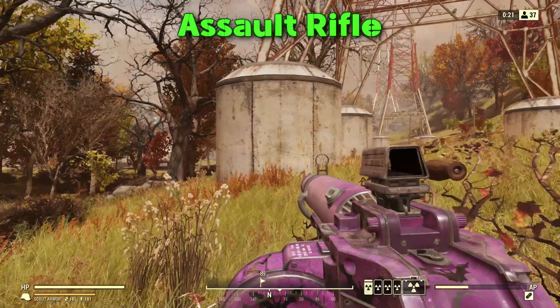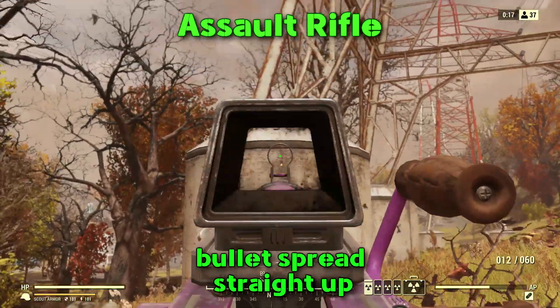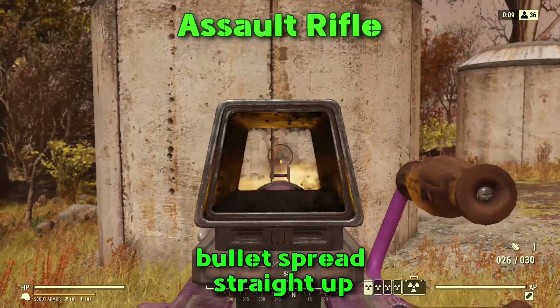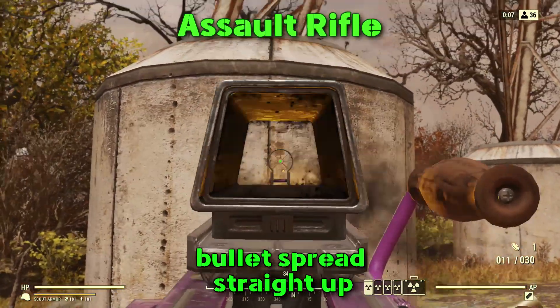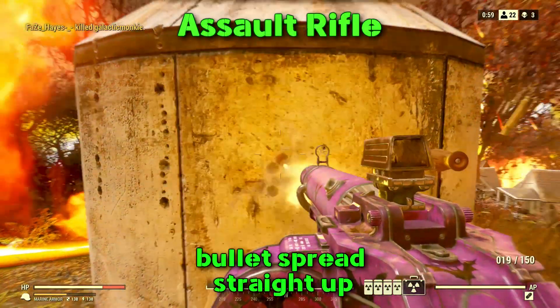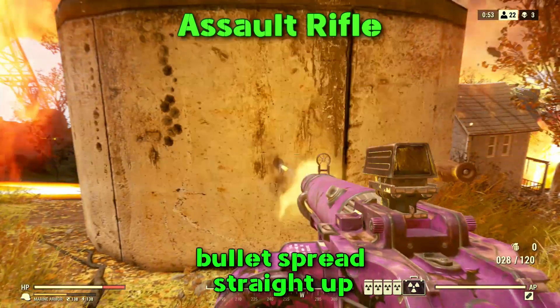Starting off with the bullet spread — as you can see here, this gun pulls way up. This gun has one of the highest vertical recoils of any gun in the game, whether you're ADS-ing or hip firing. Hitting a moving target at a reasonable range can be a bit tricky because the vertical recoil is so high.